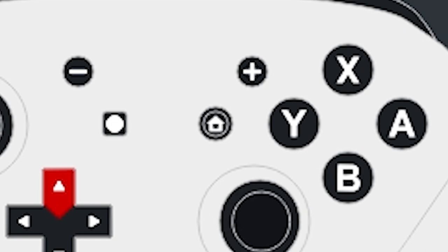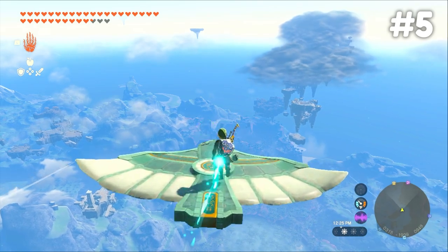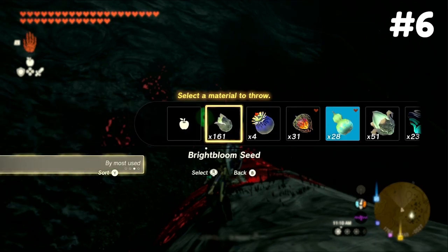From there, be neutral, press D-pad up, and hover over to a wing. Press X to take it out, then immediately hold forward to jump onto the new wing. This can be repeated over and over until you reach wherever you're trying to go.